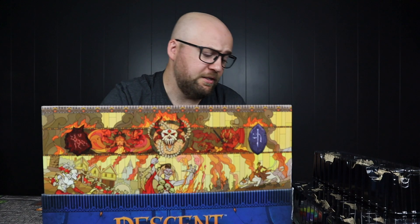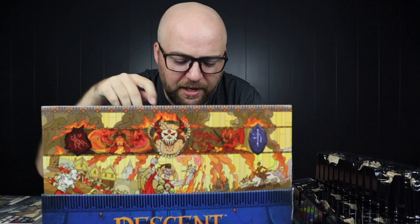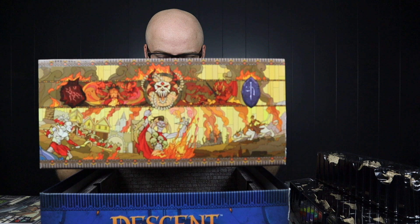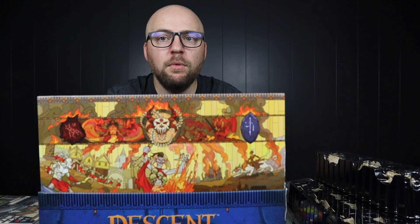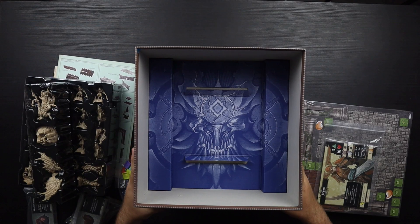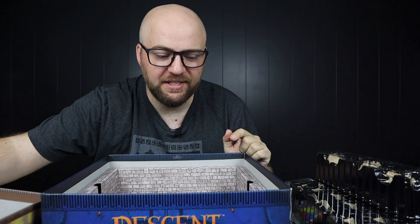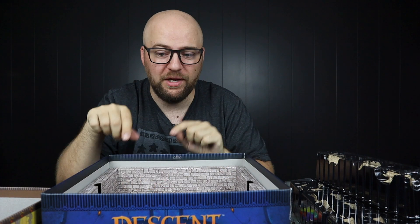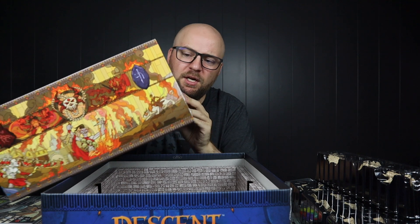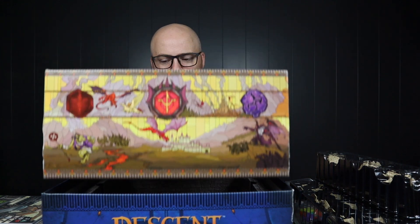I'm really interested to see what's under here because I really hope it's not just empty. I can actually take this out — oh, this is smart. I didn't see what was under there, which is nothing, but that's fine because in this space I can probably store all the 3D stuff. This isn't actually one box — it's actually two boxes.